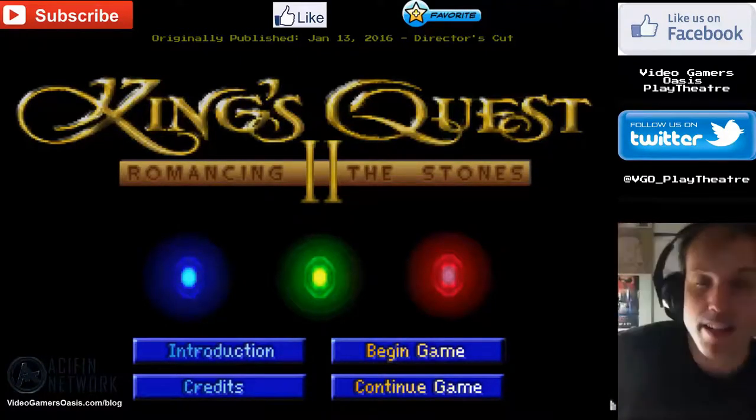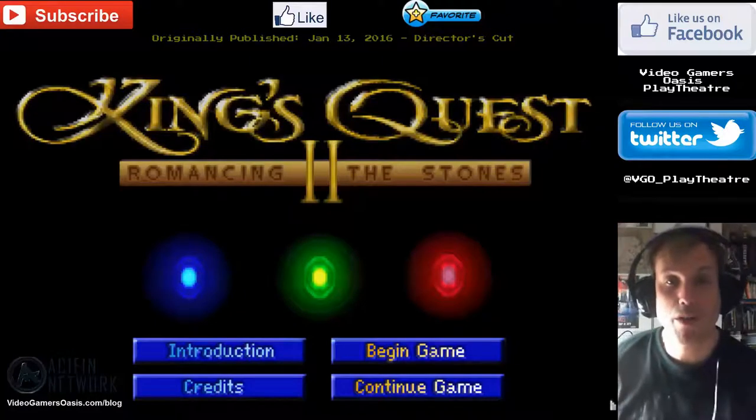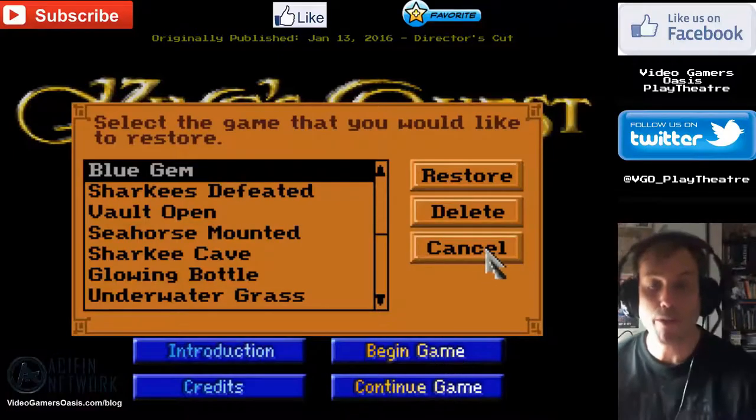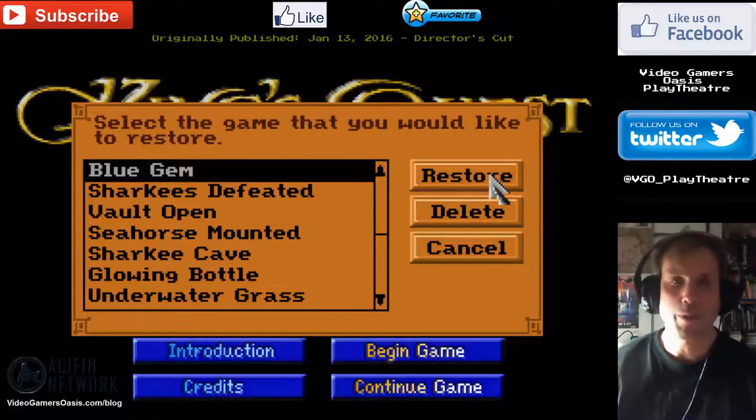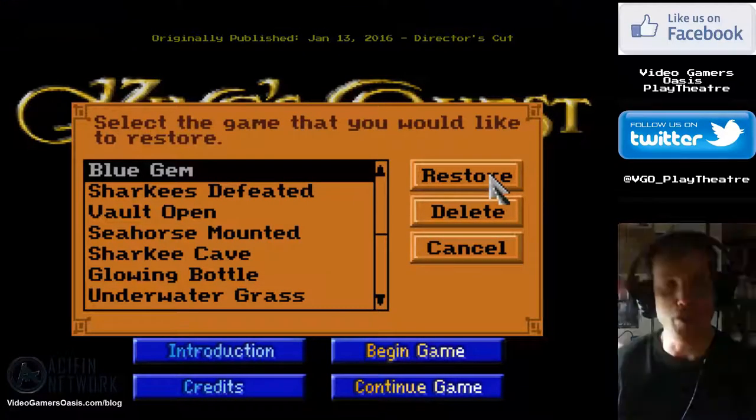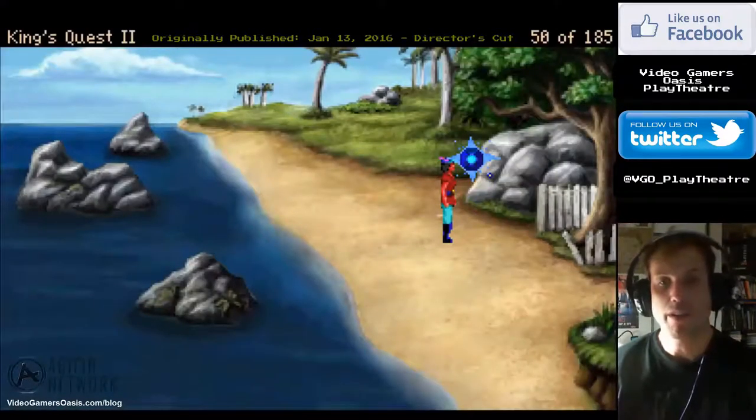So gamers, let's continue our adventure. Last time we were playing, we just retrieved the Blue Gem from the Underwater Kingdom, from doing that mission for King Neptune. So sit back, relax, and enjoy as we continue on another mission. We're going to probably do a smaller mission next — the Green Gem. But let's continue on here.